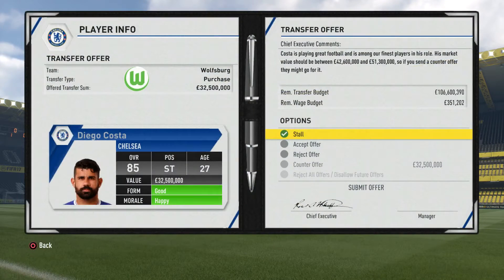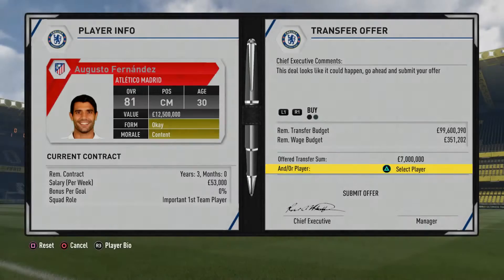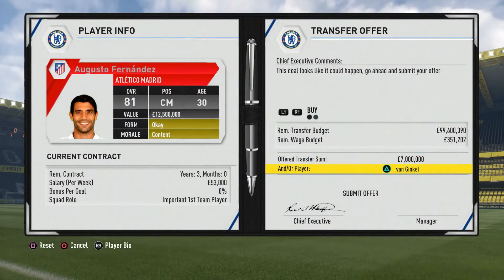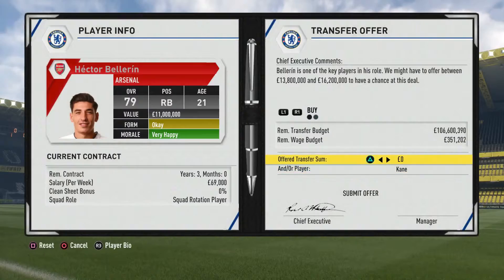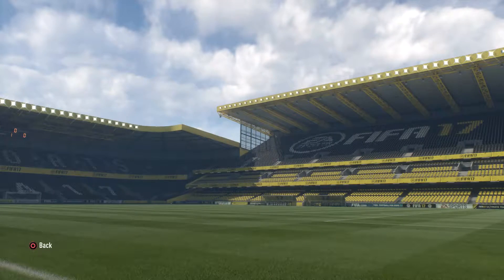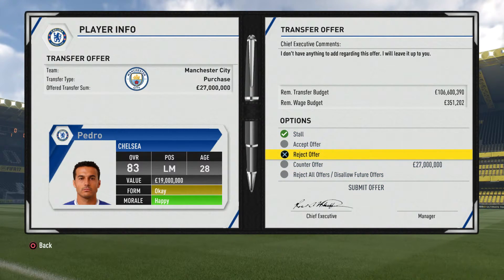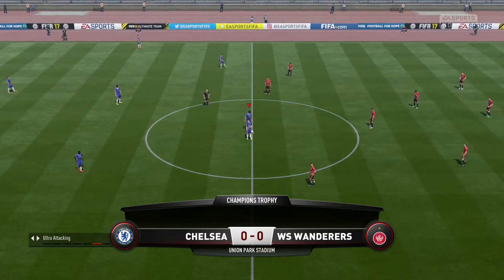A transfer offer for Diego Costa from Wolfsburg - that's a no. Van Ginkel - yeah, okay. Hector Bellerin - let's give him a good price. 10 million plus 1.3 - sounds like a good deal. We have a transfer offer for Pedro from Man City - this is a big one. He's been quite good for us. I don't know about this one - let me know what you guys think. I'm gonna stall this one for now.